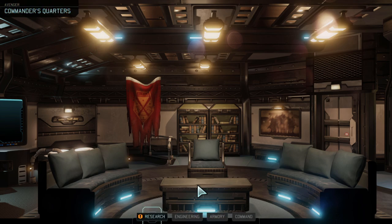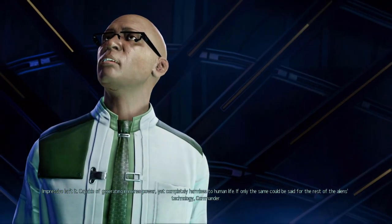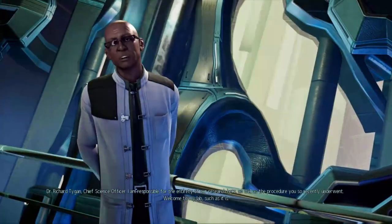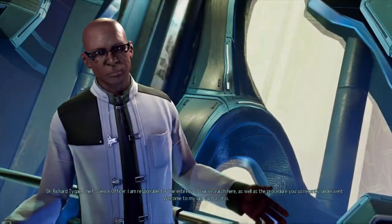And we're back — functional at least. After 20 years of alien captivity, let's check the archive later. It's a good time to stretch our legs and look around our base. Bradford just dumped a lot of stuff on us — we'll figure things out as we go. First up, the research lab. Impressive, isn't it? Capable of generating immense power, yet completely harmless to human life — if only the same could be said for the rest of the alien technology. Commander. Dr. Richard Teigen, Chief Science Officer — I am responsible for the entirety of our research here, as well as the procedure you so recently underwent. Welcome to my lab, such as it is.